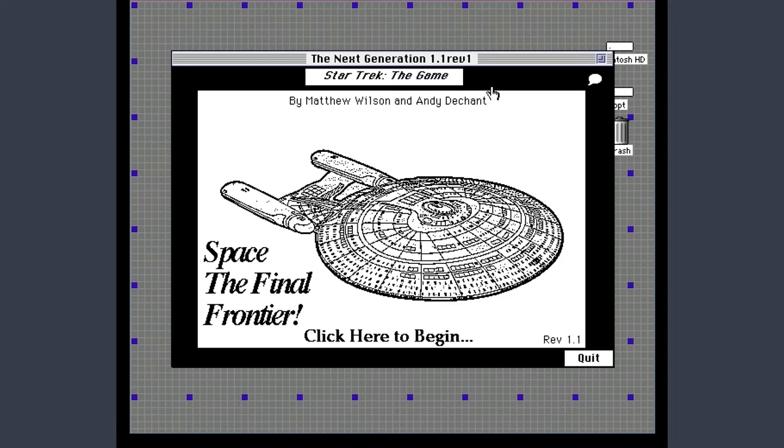Apparently with my friend Andy, although I think I did most of the work. We had a scanner — these were just on a Mac Classic, so just black and white Macintosh. I used the scanner to scan in certain graphics from my Star Trek: The Next Generation Technical Manual, so that's where this Enterprise came from.